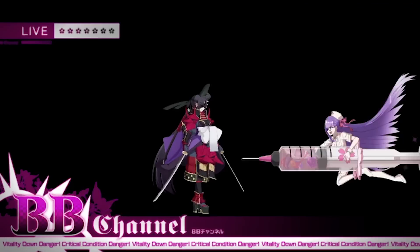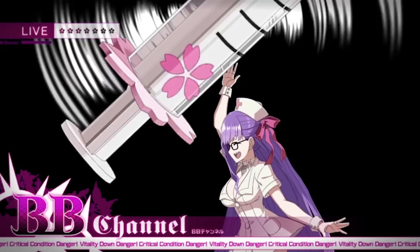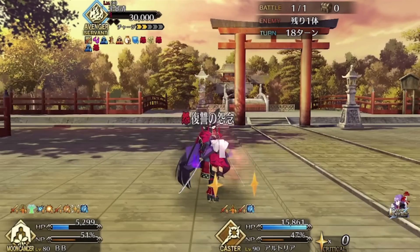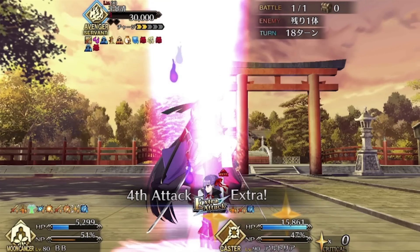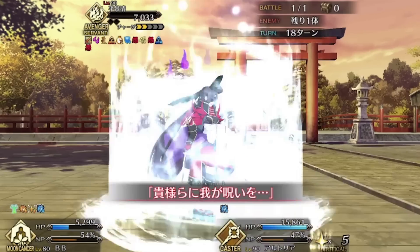One final tip: once you get Taira down to her guts stacks, you can pop more than one per turn. Guts procs check every time your attacking character changes or a Noble Phantasm goes off, so you can remove upwards of three if you do something like chaining a face card into your Noble Phantasm and then your final and extra card. Good luck.